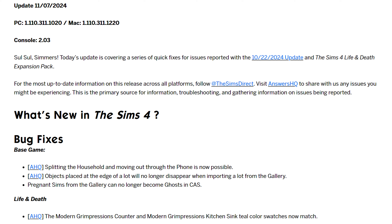Pregnant Sims from the gallery can no longer become ghosts in Create-A-Sim, which I tested. After the original update you could take a pregnant Sim from the gallery and turn them into a ghost — they'd have a regular baby but then couldn't try for a baby afterwards. So no real harm was done, but that's no longer possible without mods. For Life and Death, the Modern Grimpressions counter and Modern Grimpressions kitchen sink teal color swatches should now match.